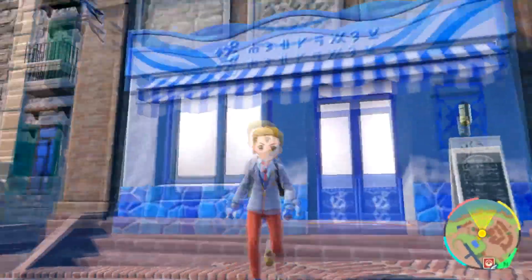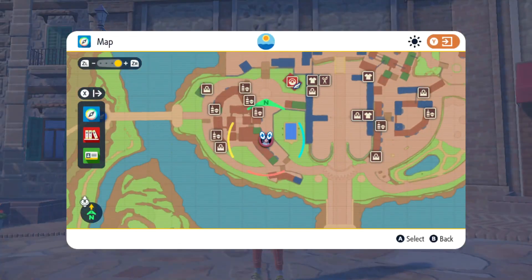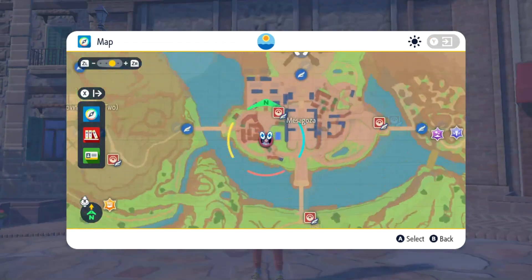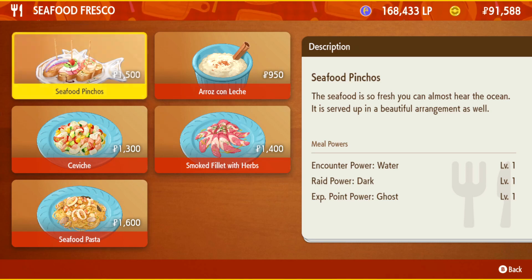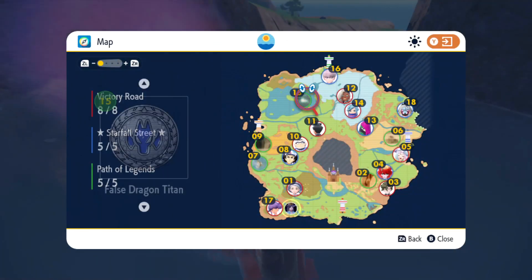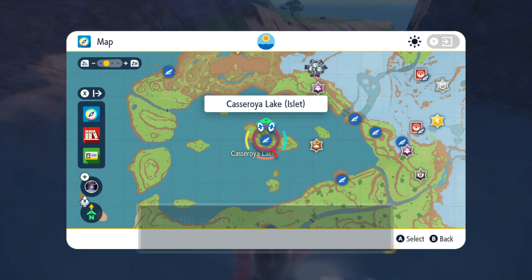Next let's do Vaporeon. There's a restaurant here that sells you a water encounter bonus. I'm just in the main village. The first meal gives you a water encounter bonus level one. We're going to keep things simple for Vaporeon — we're just going to head to the lake. I think that's clearly the easiest place to find it.